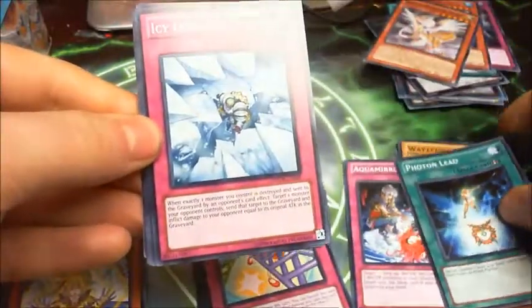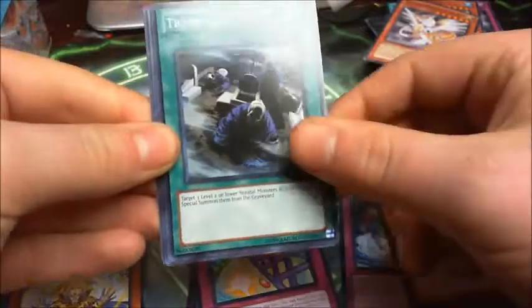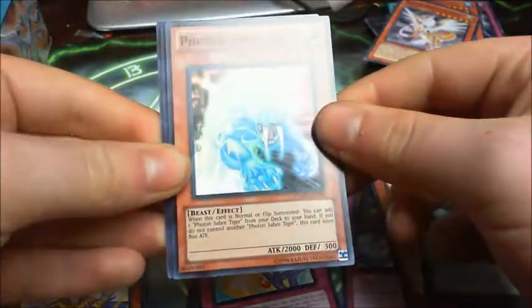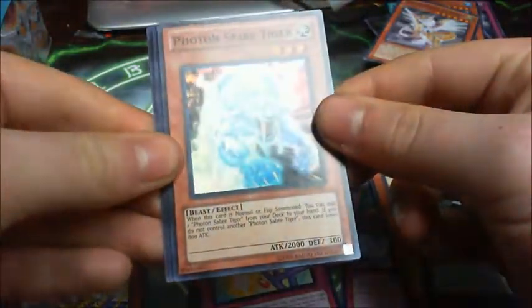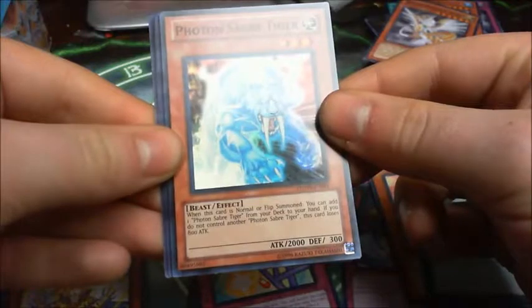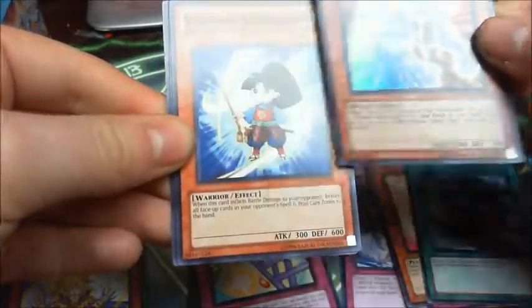Photon Lead. Ice Crevice. A Corner. Try White. And Murmur of the Forest. And a shiny Photon Saber Tiger! When this card is normal summoned or flip summoned, you can add one Photon Saber Tiger from your deck to your hand. If you do not control another Photon Saber Tiger, this card loses 800 attack. It's quite good.